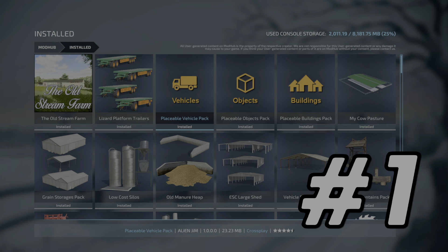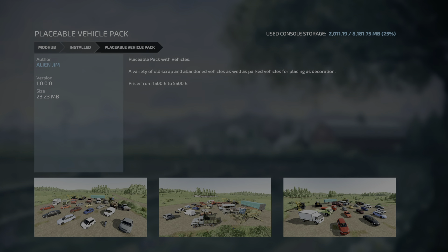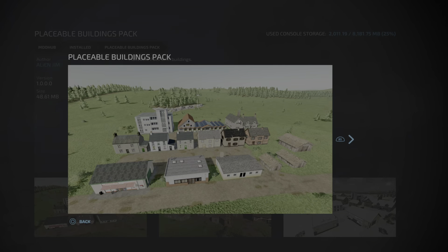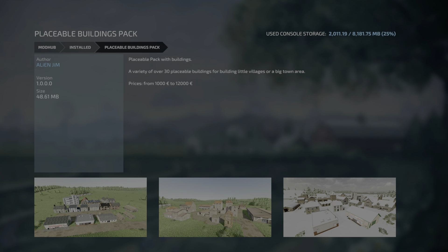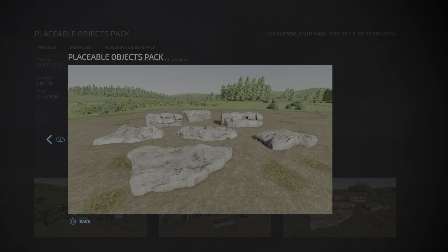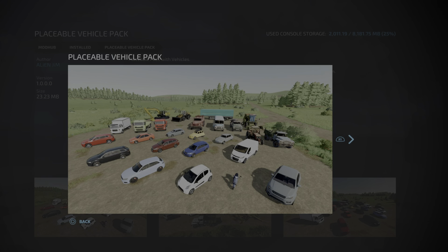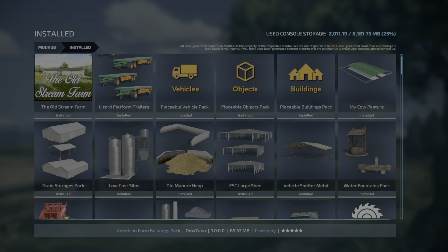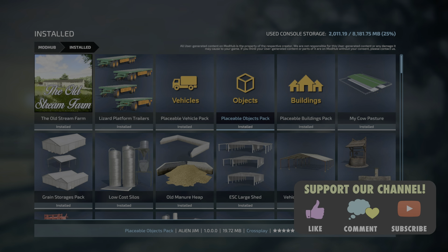At number 1 it is all the Placeable Packs from Alien Jim — there are three of them that are just really incredible. I obviously won't have time to show you each one of them, there aren't enough hours in the day, but if you are doing your own farm customization whatsoever, these are a must-have.